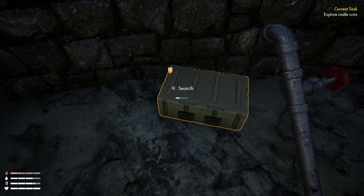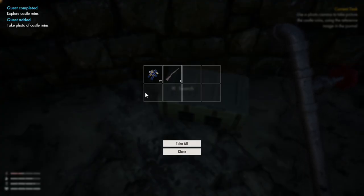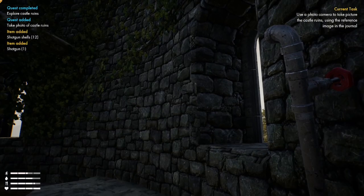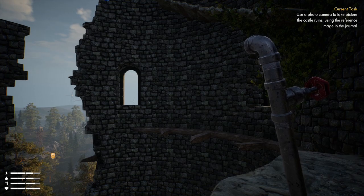First aid. Hello — this has unlocked some other stuff. We've got zoom now, and you can use camera zoom to enlarge the picture via the mouse wheel. This photo thing is quite important — I think we're building evidence against what happened, so that's part of it. Night vision to navigate dark areas, press F in camera view. We need to collect all the photo evidence by taking pictures similar to those in the journal.